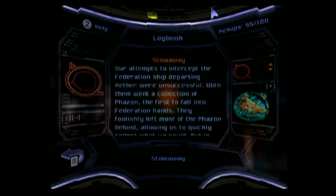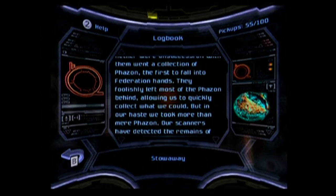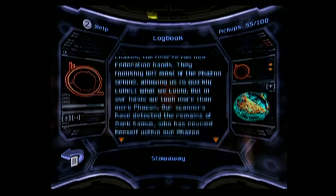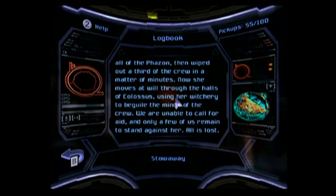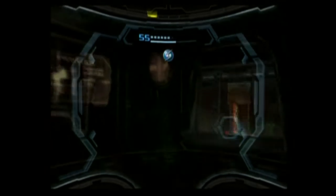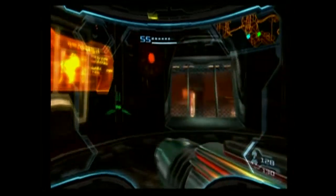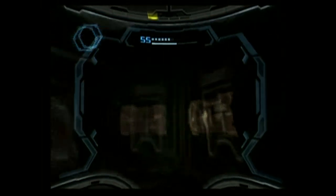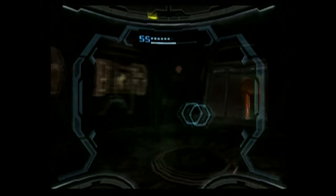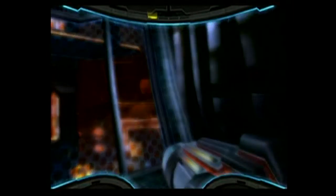Alright, let's see what this is talking about. The opening cutscene — that was a Federation force that got their hands on Phazon, and they're like 'oh what do we do with this?' And it looks like Dark Samus has stowed away with them. How do I get into this room?